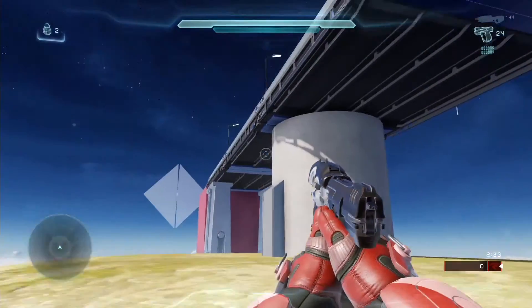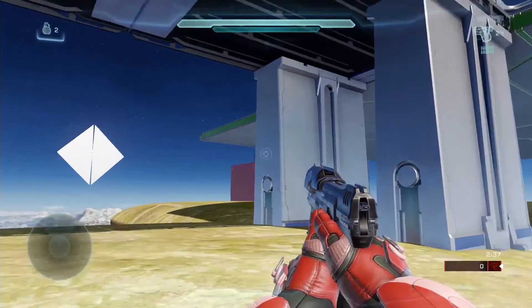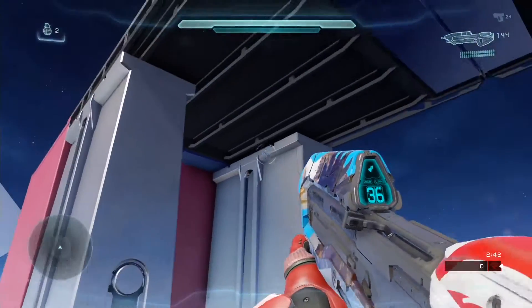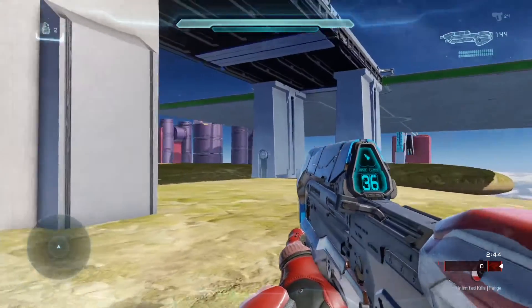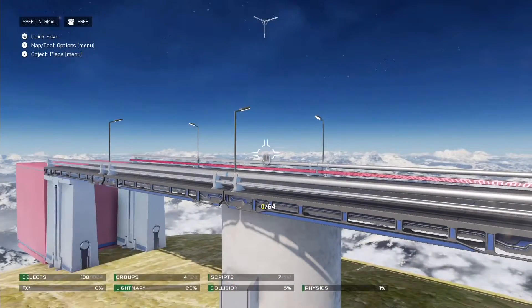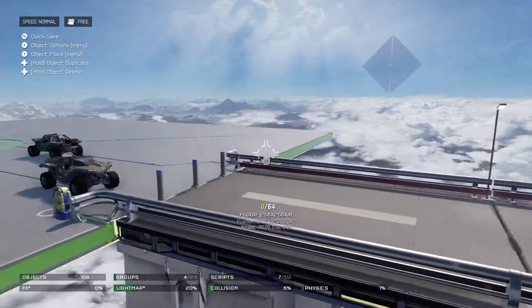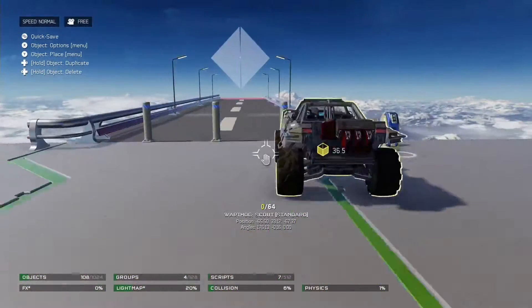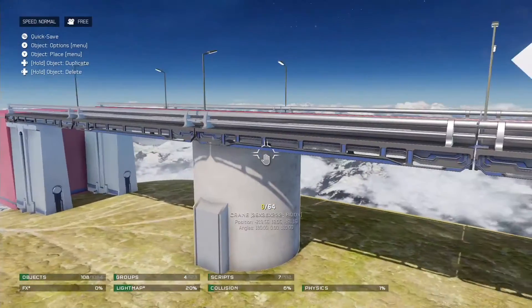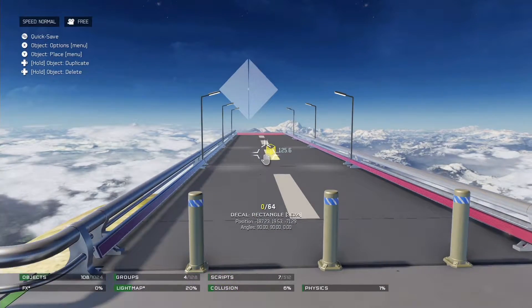Down below we have some very simple supporting structure — a nice column in the center and then more supporting structure on the other side. Human is very much what you would see in real life; it's modeled after real life and in some cases just more futuristic. Things like factories, cities, and roads are all human. It is the most common building style. Let me quickly show each of the pieces of this little bridge and then we'll move on.